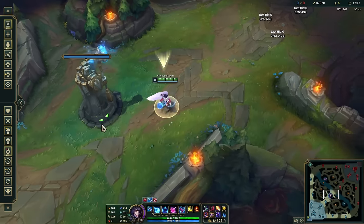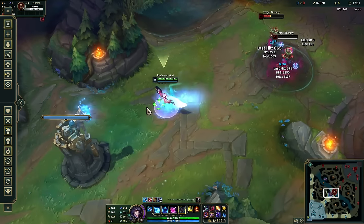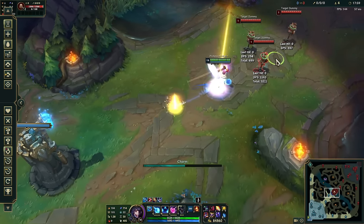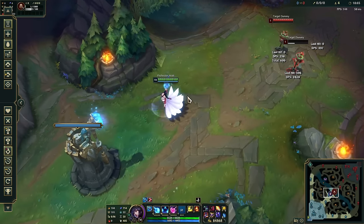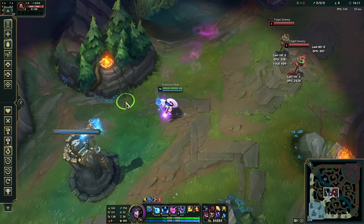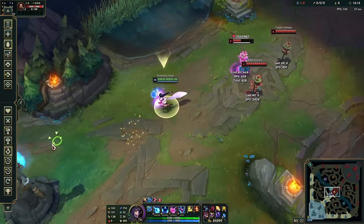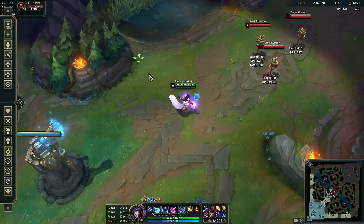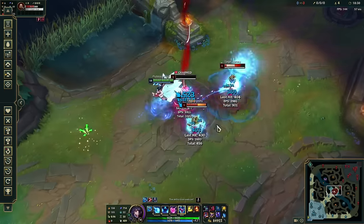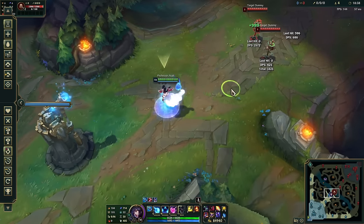One option is to bum-rush them: use your W movement speed, your ult, and then press E right on top of them. Another option if you think they'll flash — you can do an E-Flash. Press E, and there's about a quarter second of animation, so wait maybe a twentieth of a second before you flash to get the charm to follow your flash. You can also E then flash. Practice this in the practice tool to get the timing right.